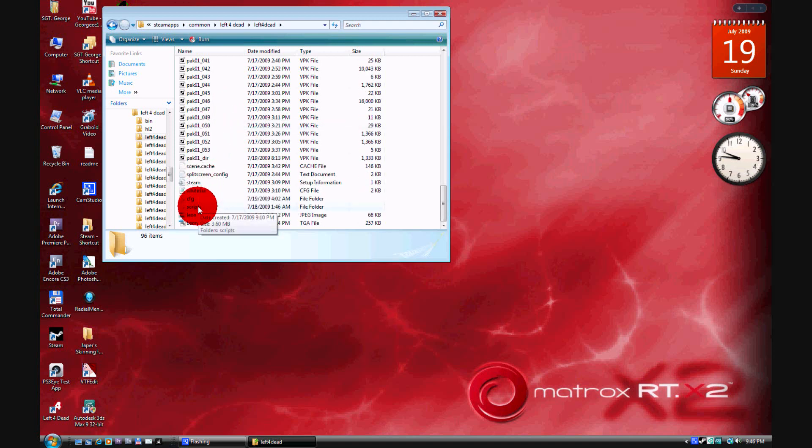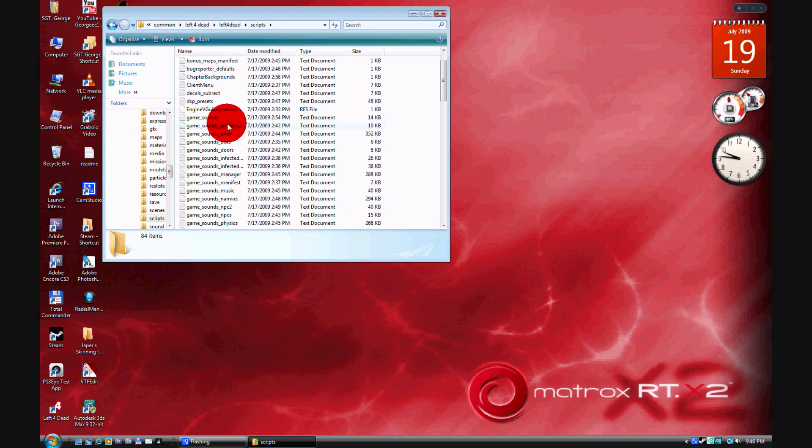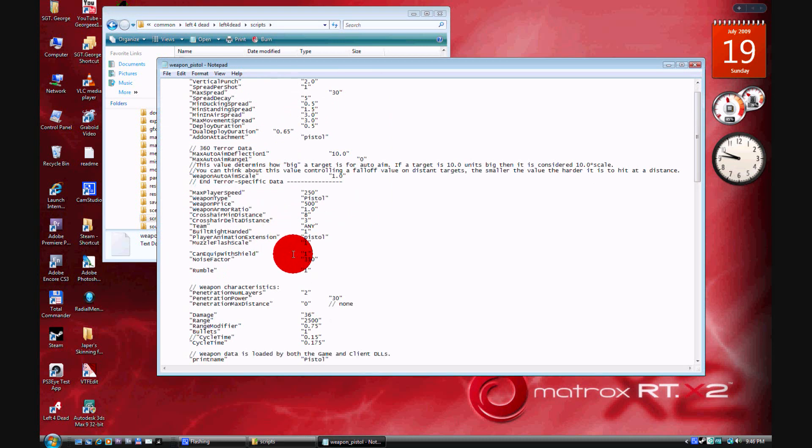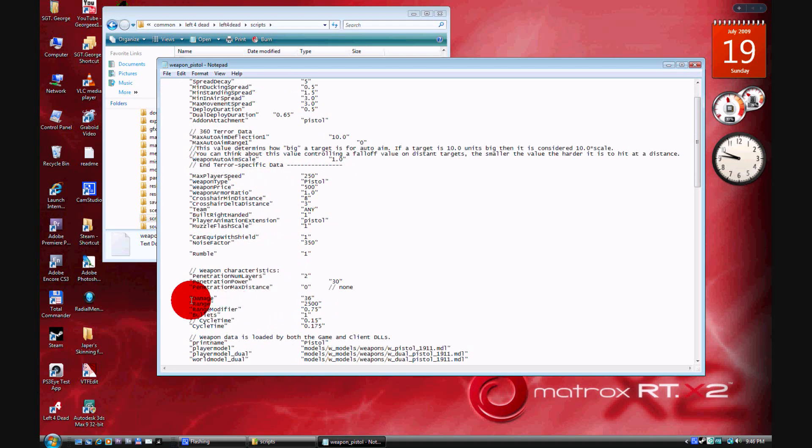Okay, I found it. Now over here you can edit anything you want — you can change up the damage. What I'll be editing today is a pistol, right here. So that's what you want to edit with Notepad. And this is all the stuff you can edit — you can edit your aim accuracy, basically everything.